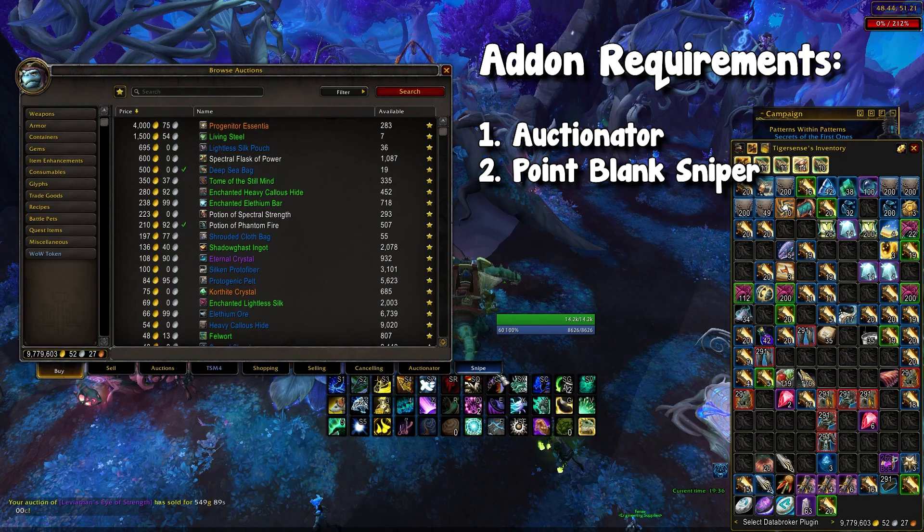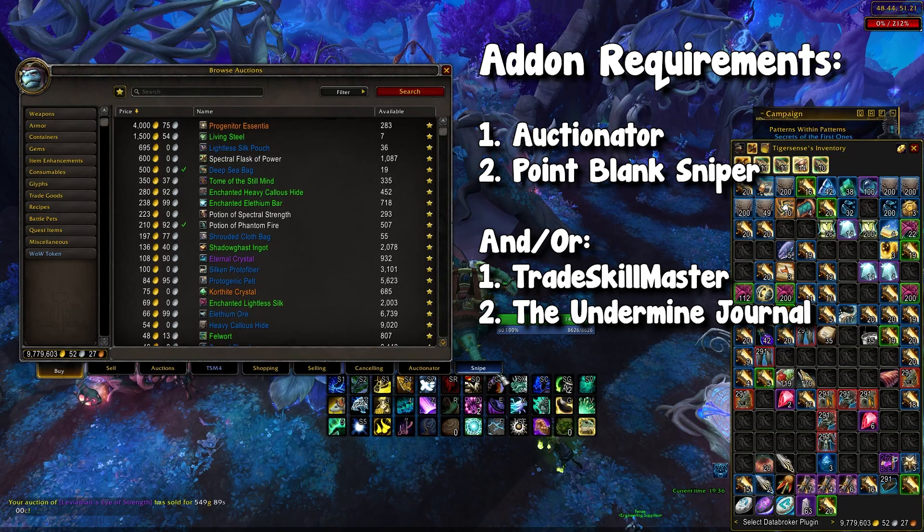The second add-on you need is the sniper add-on itself, which is called Point Blank Sniper. This will add a little tab to the side. Then lastly, you either need TSM and/or the Undermine Journal. PlusMouse has made this work for TSM users as well as non-TSM users. If you do not use Trade Skill Master at all, I would recommend getting the Undermine Journal add-on, but you can skip it if you have Trade Skill Master. You need at least one of those.